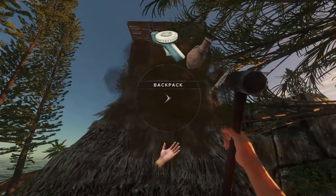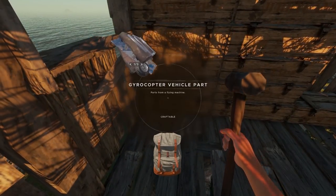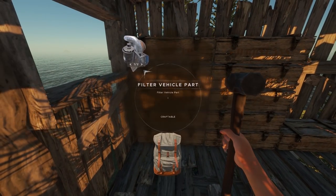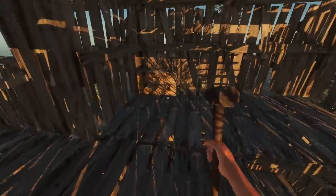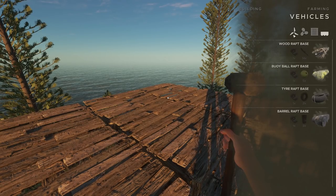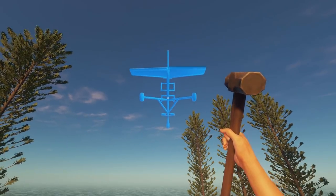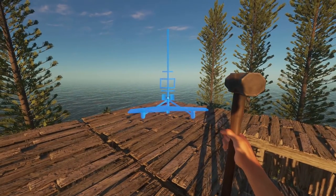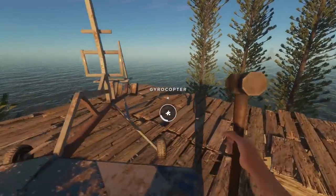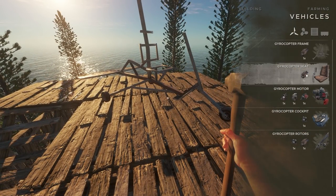I think everything I need is already up here in the crate. I don't think I need any lashing or anything - it would sound silly to add that. We've got three of those, let's get two of each. Let's go to the very top of the base and let's begin. So - vehicles, gyrocopter - and let's build the gyrocopter. Oh, it's real! Would it fall if I built it there? Probably. Although it is flying right now. Okay, we'll ignore that. Let's build the gyrocopter seat.